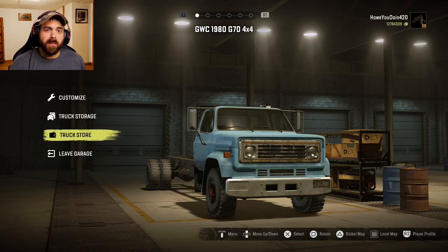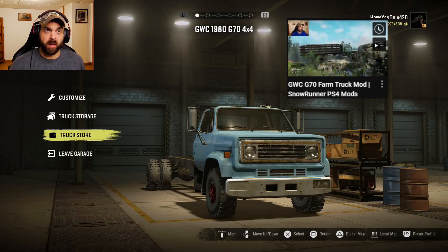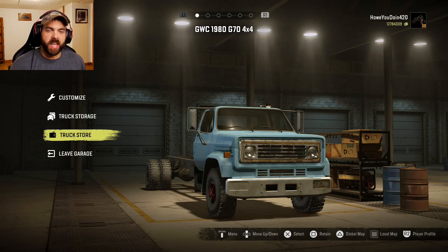How goes it everybody, my name is Howitzer and welcome back to SnowRunner. Today I got another mod to show you — the GWC 1980 G70 4x4. Glitchworks brings us this one; it's kind of like a little tweak to the farm truck he did not too long ago. This is a commissioned build, so somebody liked the farm truck but wanted a few changes done to it, so let's go see what those changes are.